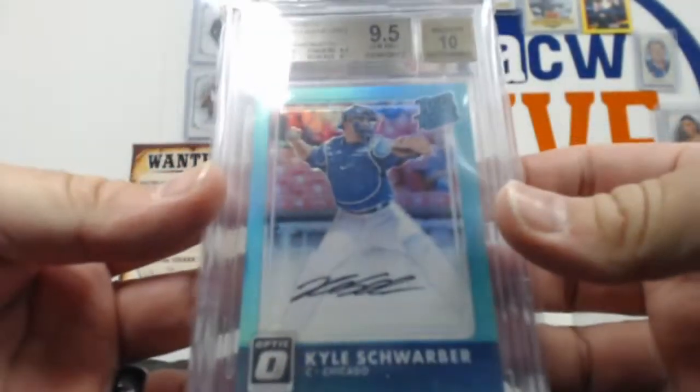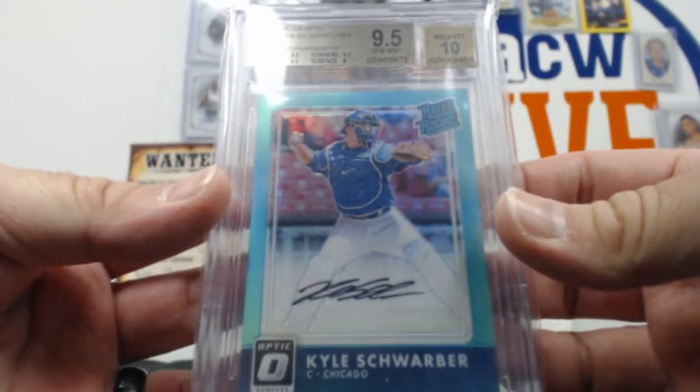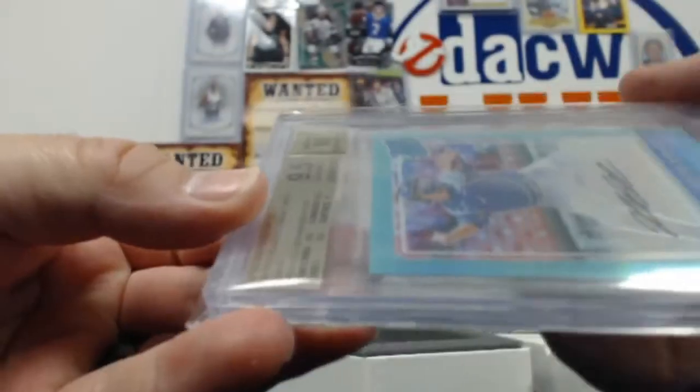There's a Kyle Schwarber. This is a 2016 Donruss Optic Rated Rookie Signature Aqua, out of 125. And this one just missed that 9.5 perfection — edges, centering, and corners are 9.5, surfaces is a 9 to 9.5. 10.